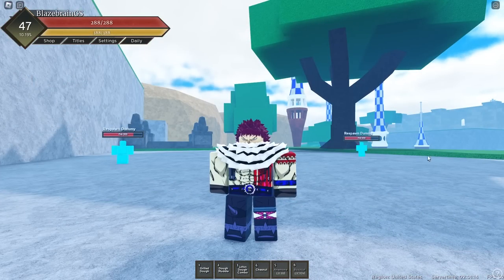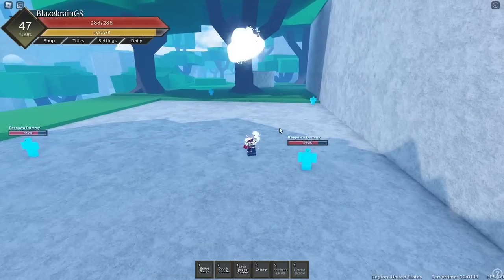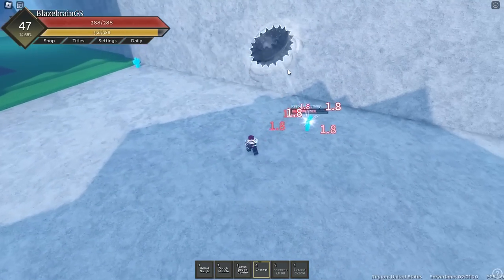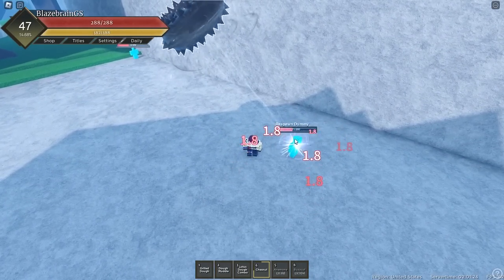So let's just try it out. Here we go — 3, 2, 1, Chestnut. Look at this — just summon this little donut thingy, and yeah, it just obliterates anyone nearby. Look at that damage, bro.